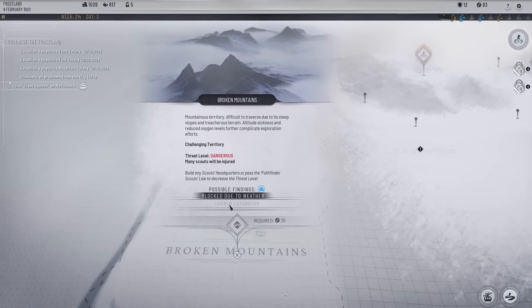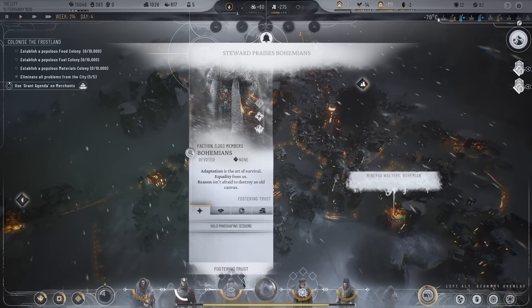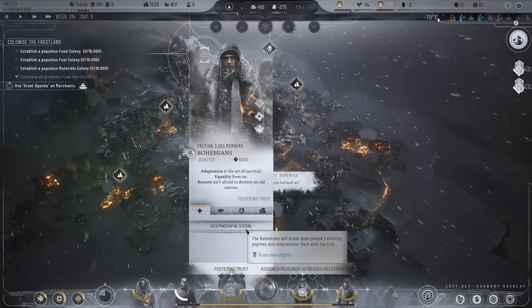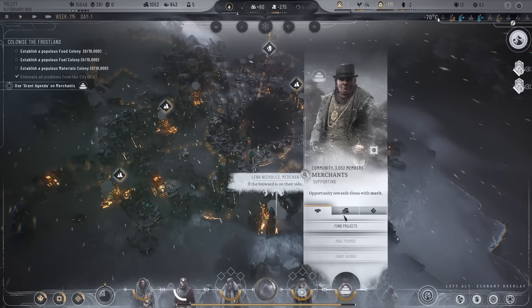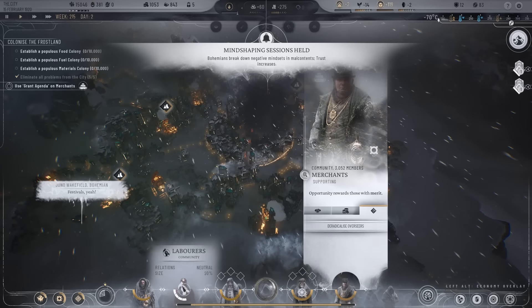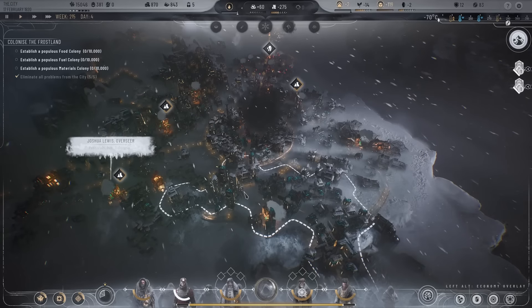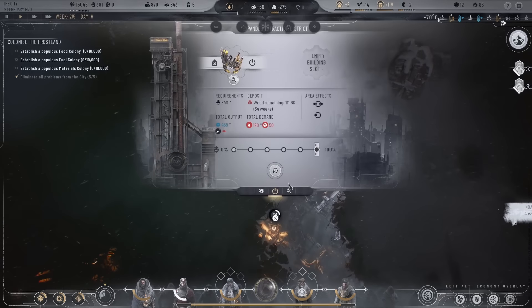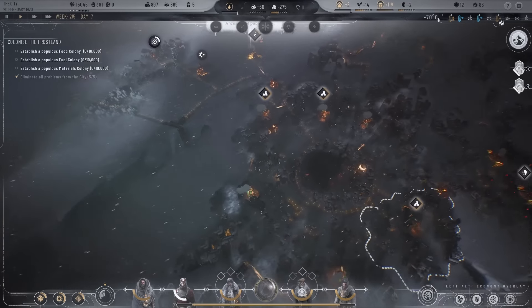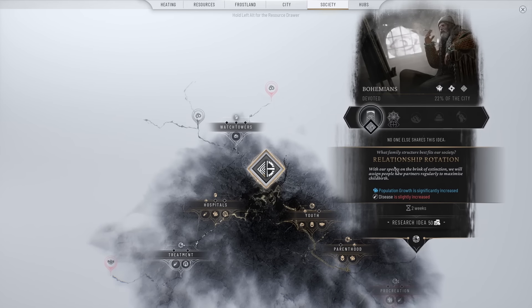The storm is still blocking some areas — we'll come back to that. I'm going to promote these guys so they can get some rally going. Mind shaping sessions — trust rises. We've got special overdrive output. The radicalized overseers — we don't want to do this. Let's get the laborers funded. We've broken the promise to the merchants — but they still love us. Materials are running out — we're going to have to think about that.